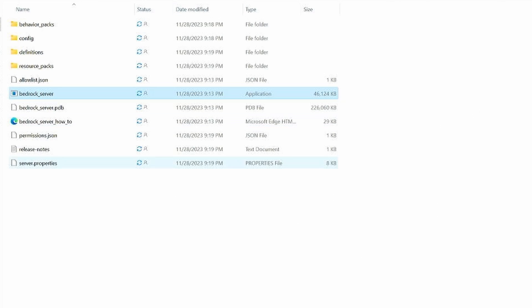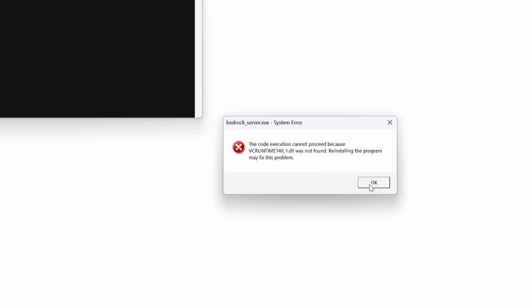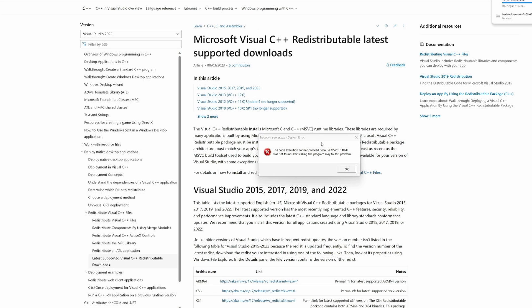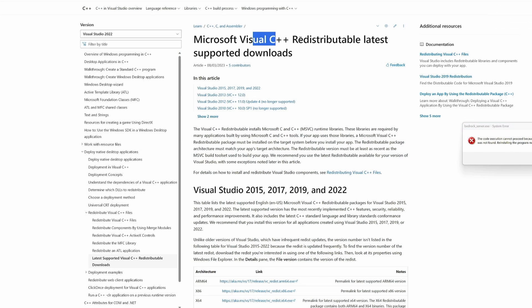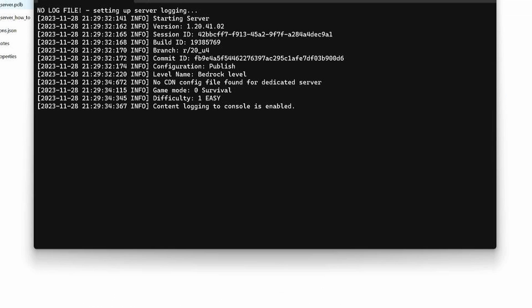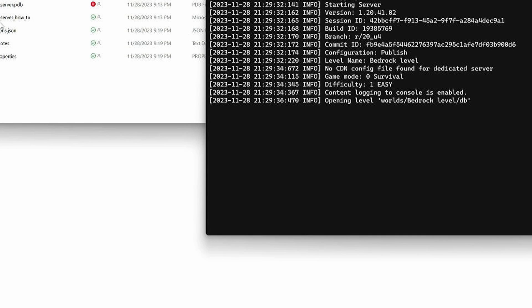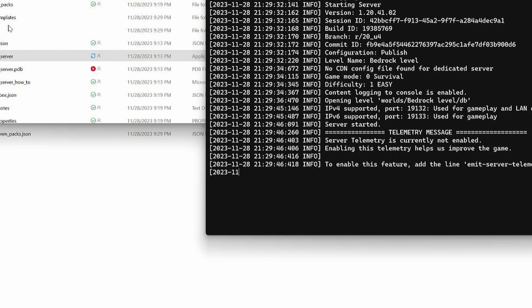This is what's in the unzipped folder — there are behavior packs, configuration, and all that other stuff, but what we're after is just the exe file. Immediately I'm getting errors saying some .dll files are missing. So I'm going to look up each of those individual files, try to manually install them, and go from there. On Microsoft's website they have a page with all of their C++ redistributables — I think that's what the computer is missing. That seems to have fixed it. If you're having issues with the Bedrock server application not launching, I'll drop the link to the drivers that fixed that down below.